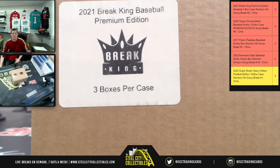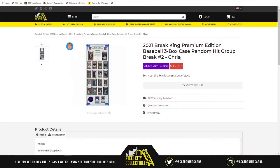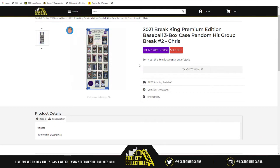The next group break is a 2021 Breaking Premium Edition baseball three-box case random hit group break number two. There are nine spots in the break because there are nine hits at stake. We'll take the spots, randomize them five times, then open up the case and list each hit as it's revealed. Once all nine hits are listed, we'll randomize that list five times and pair the two lists together — whichever hit ends up next to your spot is the hit you receive. If you have multiple spots, you get multiple hits.